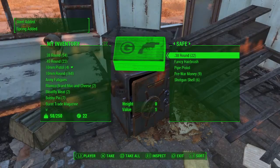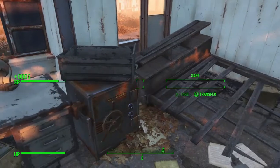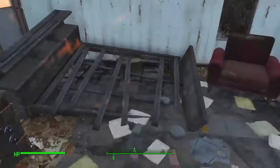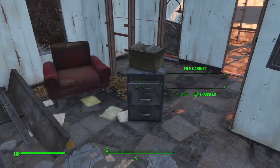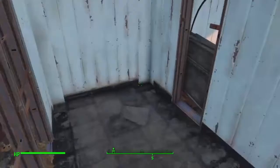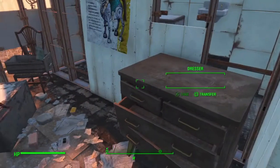There we go. 38 millimeter rounds. Hairbrush. Pipe pistol. Pre-worn money. And some shotgun shells. I don't think we've gotten a shotgun. Research test tube. More goodies. So yeah, this guy used to sell drugs, and you can find quite a few there. There's a bowler hat — that's actually kind of nice.